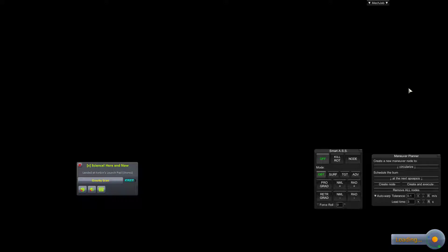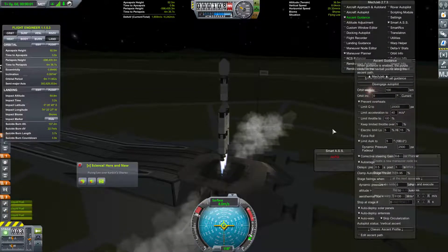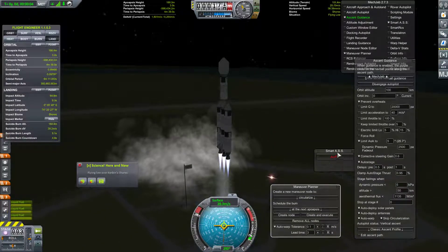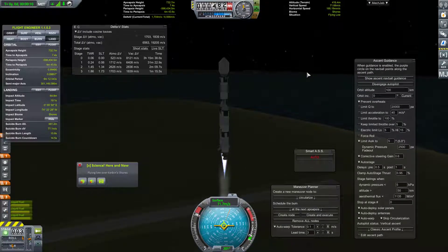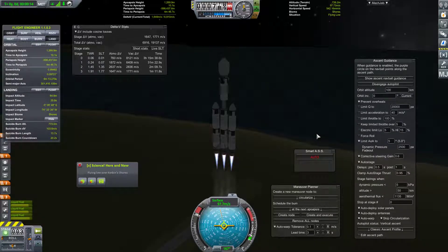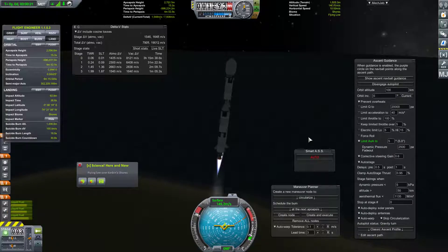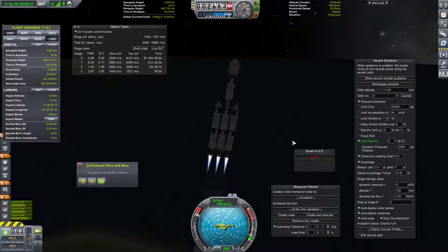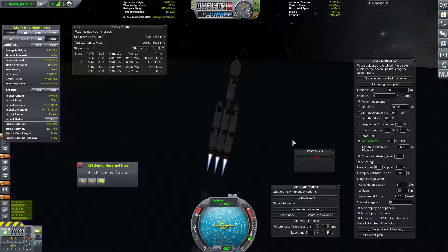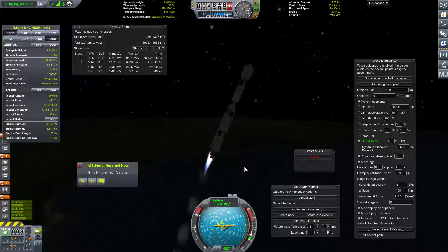We're going to need to get this thing into Jool orbit relatively quickly, so we'll do a very simple ascent guidance and off we go. I'll put the maneuver planner over here and keep the delta-V stats up. We do have a bit of rolling going on — that's pretty typical for MechJeb. We'll just go in at this angle instead, which I like much better. Now the engines aren't stacked on top of each other as we're trying to pitch this way.